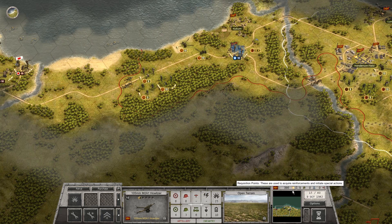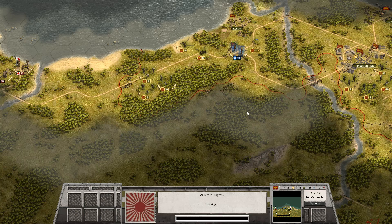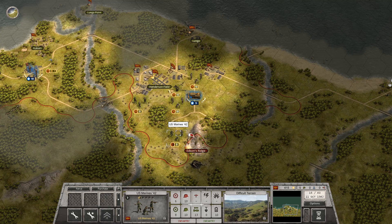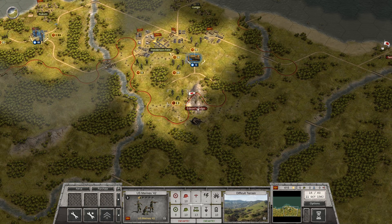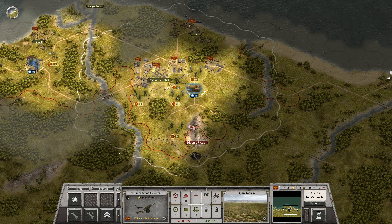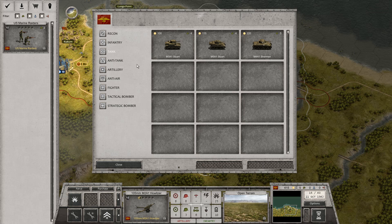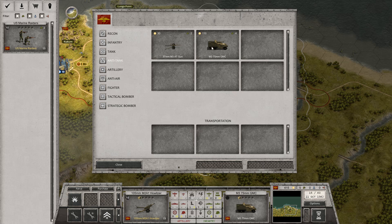Maybe upgrade the artillery to a truck so we can move a little quicker. I don't really want to waste too much of our gold. Let's see what it would cost - one command point. Five command points gives us a tank, a heavy Sherman. We could go anti-tank for four and this also acts as artillery.